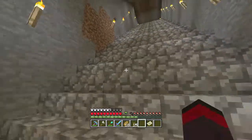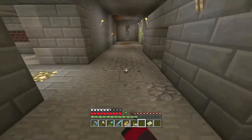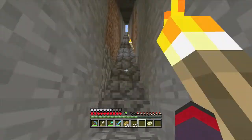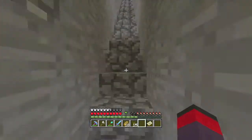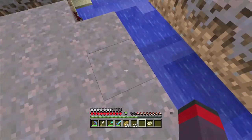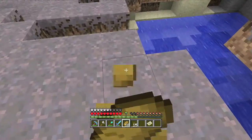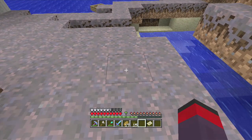There was one thing - I was watching a video where this guy had just a wreck farm, and he had two piston things where you have four pistons. You have four pistons - one here, one here, one here, and one here. And then you have a pressure plate and a block above it, so when they walk in there they get trapped.